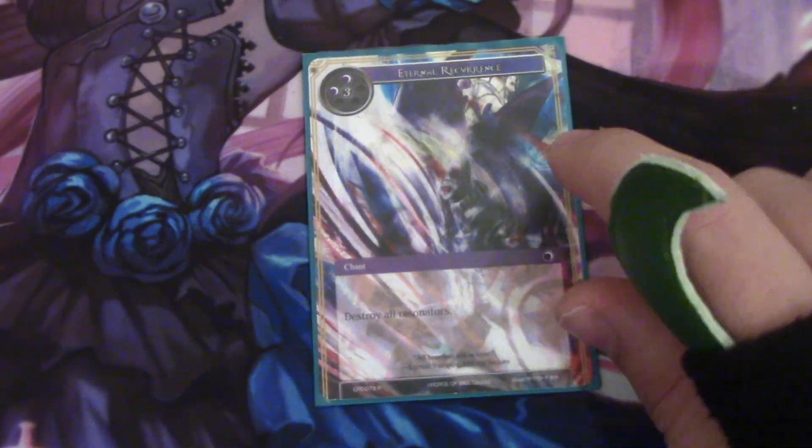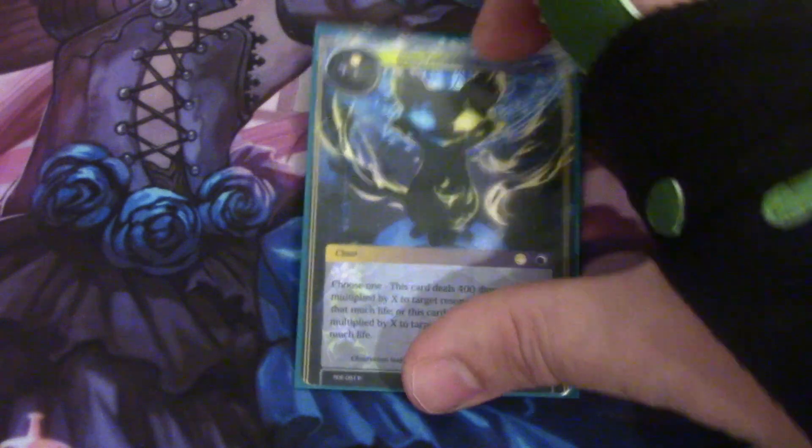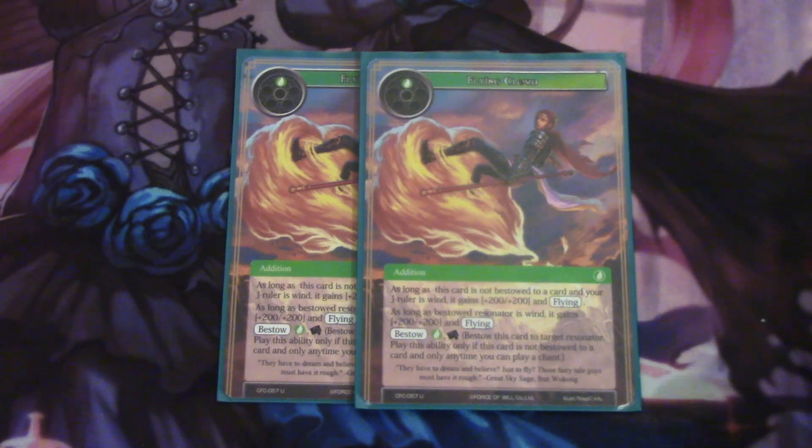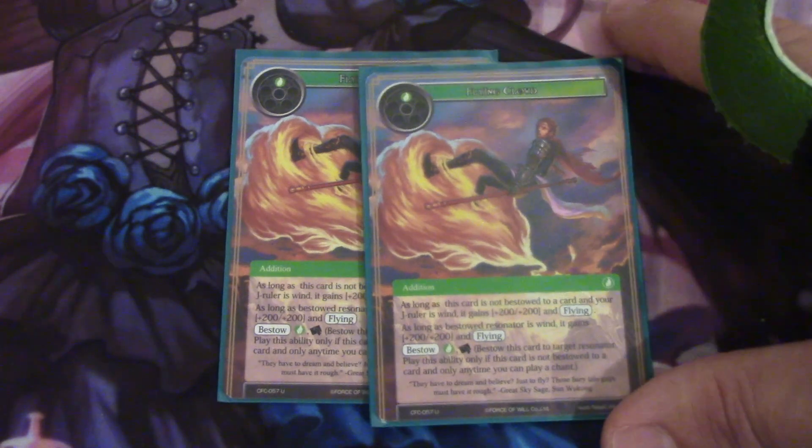One Eternal Recurrence, to be able to board wipe stuff if things get out of hand. One Schrodinger's Observation as an alternative win condition and to help us recover life. And then two Flying Clouds, to be able to make Gill, Frigg, and Odin flying and stronger, to be able to push in that damage that we need.